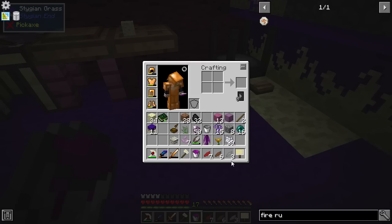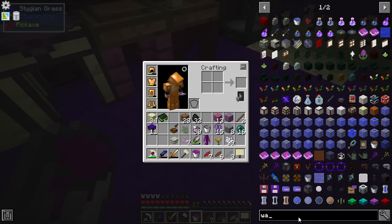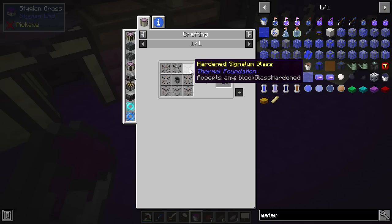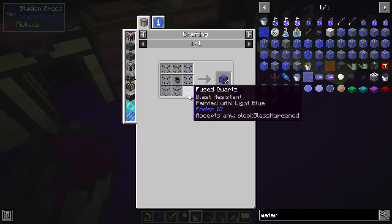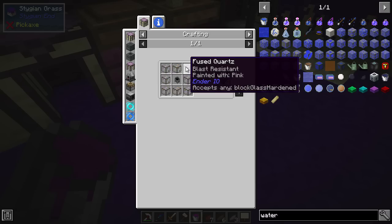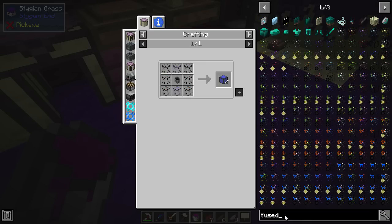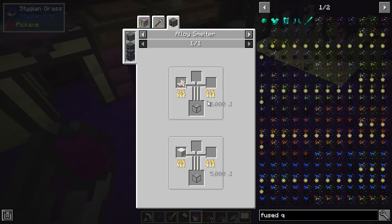We can't make an infinite water source. The only thing I've seen that we could use for that is an endervoir, but we need fused quartz and hardened glass. Fused quartz - you can see a cauldron with fused quartz - we can only make in an alloy smelter from Ender IO. That looks like the only way of making that.